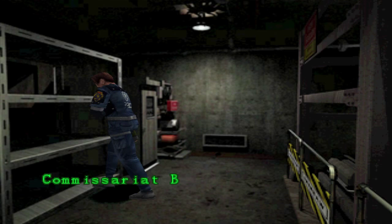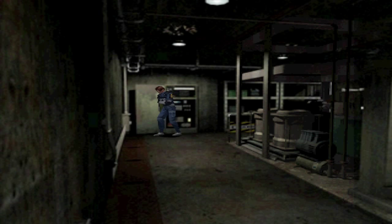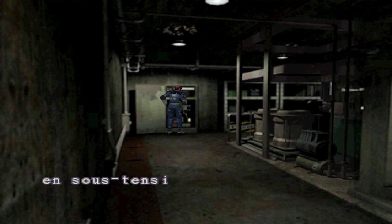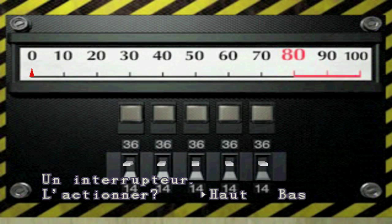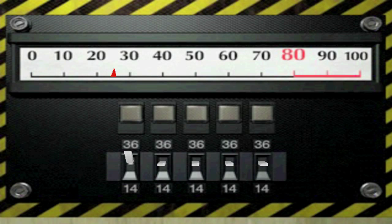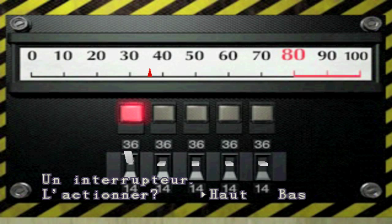C'est juste de l'addition en fait, c'est même pas de soustraction — je confonds avec un autre Resident Evil. Vous voyez, on doit être à 80. Si on dépasse c'est mort. Il y a 5 interrupteurs : soit il donne 14 de puissance, soit 36. Il faut normalement 2 fois 36 et 3 fois 14. Ouais, c'est bien addition et soustraction. Ça fait moins 14.